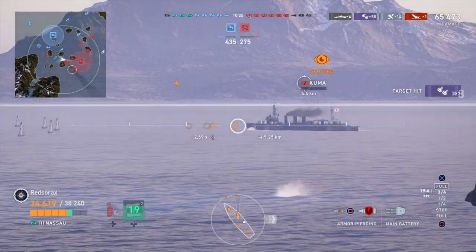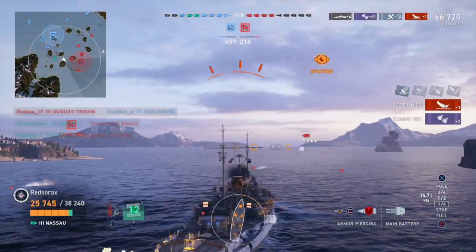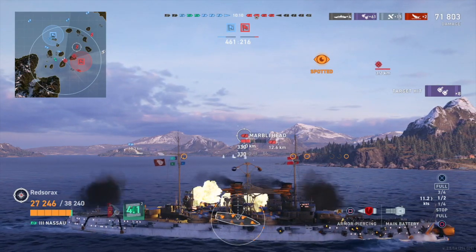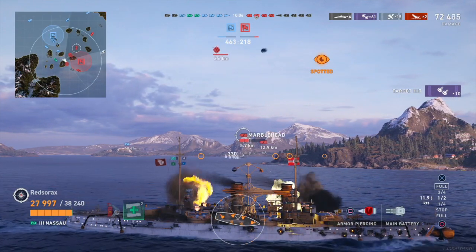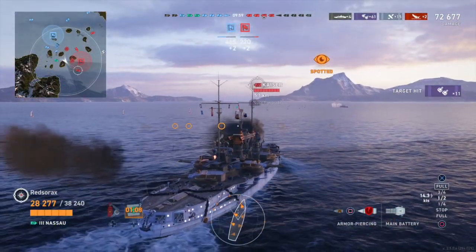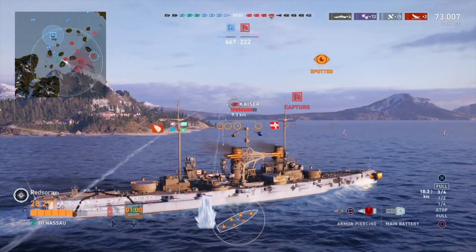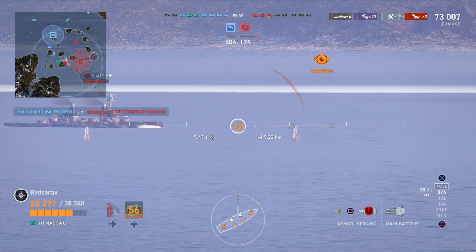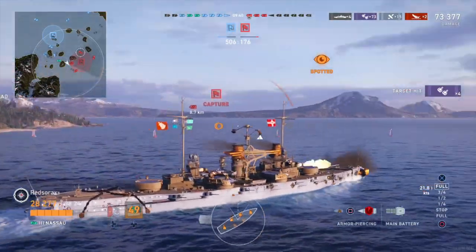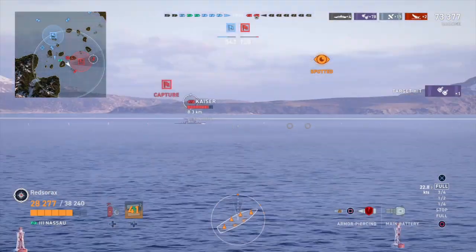Shots out at the Marblehead — gotcha! Now there's a Kaiser, and I saw a flash from the Kuma so I bet torpedoes are on the way, and there they are. Turning in, dropping speed, dodging those torpedoes — like a pro, though honestly I have no idea what I'm doing. The Marblehead has good torpedoes and is coming up beside the island. My partner is focusing it while I try to get my guns trained, bow-tanking the battleship in front of me. A salvo from the Kaiser just ricochets off — the bow armor is awesome. Marblehead goes down thanks to my partner, and now I can give the Kaiser my full attention.